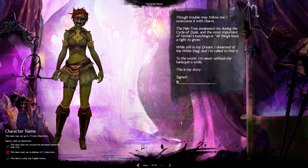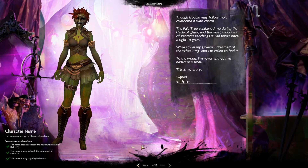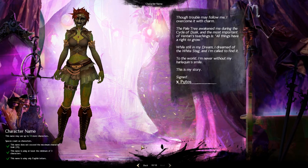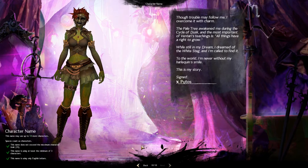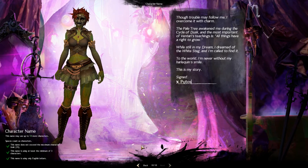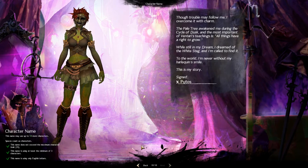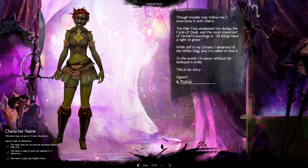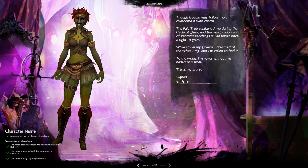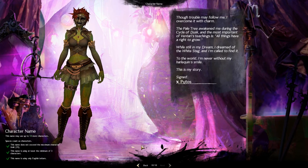And here at last we have to pick a name for the character. First of all, I'd like to point out that the hair is red now instead of green — I agreed with myself that there was too much green on that character. I was playing around with even purple and red, and it turned out to be red in the end. Then we come to the name: I wanted to call her Purus, which is Latin for 'pure.' I thought it would fit quite nicely for a character in harmony with nature. Unfortunately it was taken, so Putus was the closest I could get.